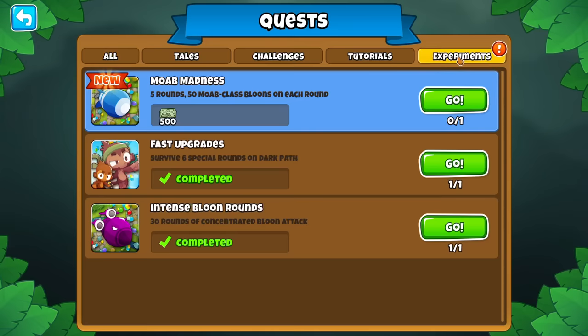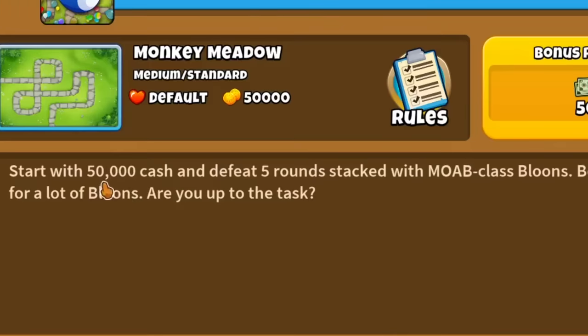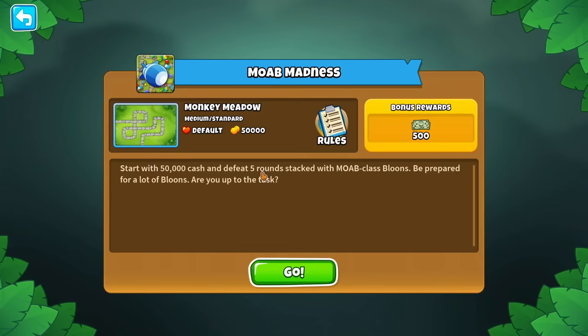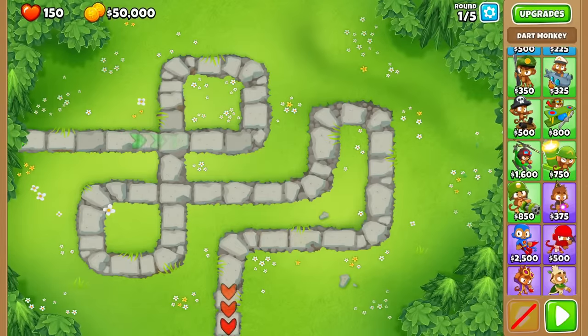Molt Madness is the newest experimental quest. If anyone remembers BTD5, this was in it - and that was very short. This is different: we have 50k cash and we have 5 rounds instead of 1. BTD5 only had one wave of MOABs, but this time let's see what we can do to win. To challenge myself, I'm also going to turn off Monkey Knowledge, but honestly that will probably still be very easy.